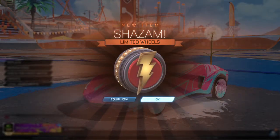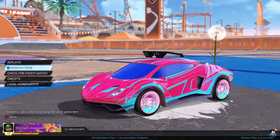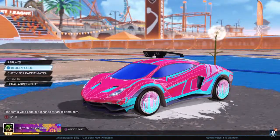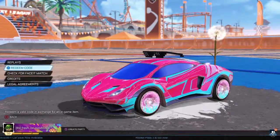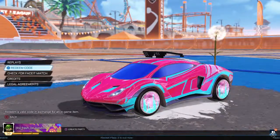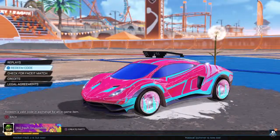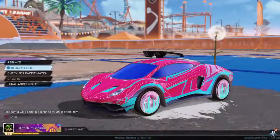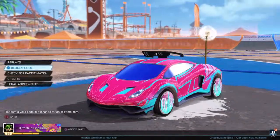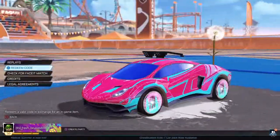These wheels and the decal. And then there is also one called Truffle Shuffle. I'll put all of these codes into the comment section as well — it gives you this Oxane decal. So yeah, I hope you guys enjoyed, and peace.